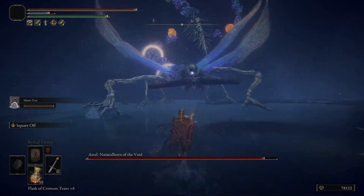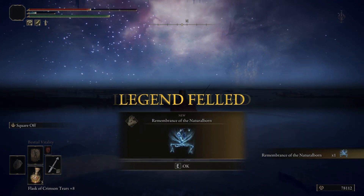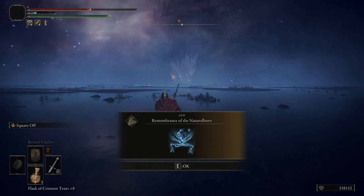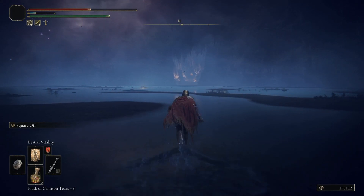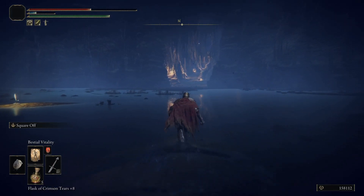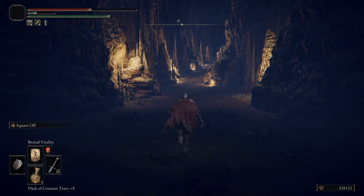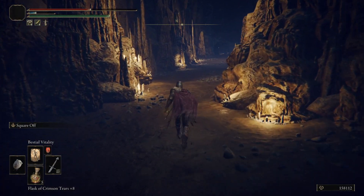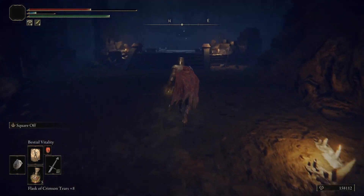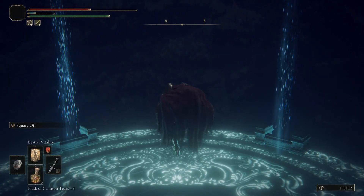Make sure that you come prepared with adequate magic defense and a strategy to deal with all of their ranged attacks and their teleports, so that way you can close the gap. Once you take them out, you will be granted 80,000 runes and the Remembrance of the Natural Born. This can be used to get you a flail or an ash of war — neither are too good, though both can do their job. You may find it better to just pop it for the runes. From the boss fight, you can head pretty much straight north to get access to this elevator.